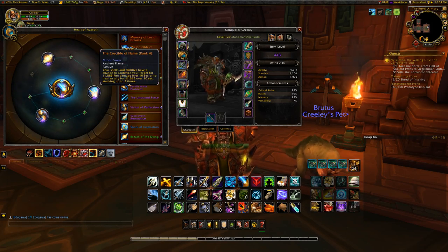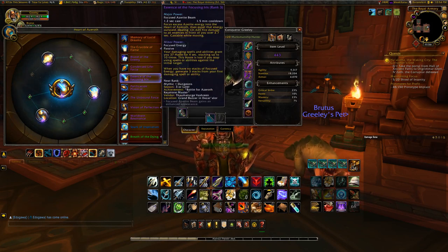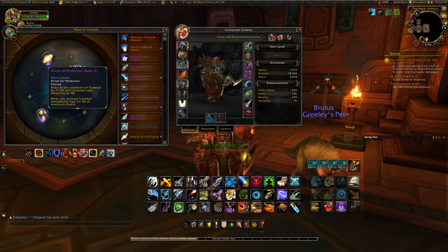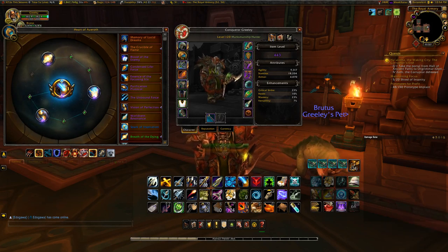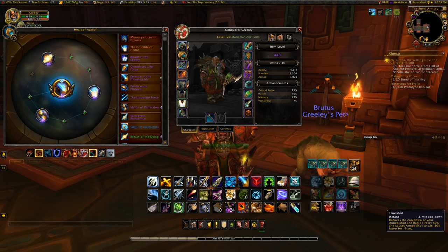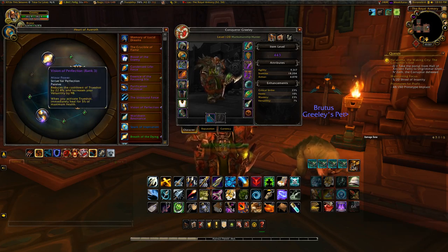Other minor essences: Crucible of Flame is a really nice dot — it can stack up to three times, does 11k, and if it stacks again it refreshes the timer. The Focusing Iris passive gives a small amount of haste since we run with low haste. And my bread and butter is Vision of Perfection, because my whole goal is to get as many Trueshots out as possible. Between my talents and this minor, I can get my Trueshot cooldown down to about 58 seconds, which is amazing for our biggest hitting cooldown.